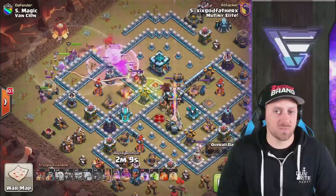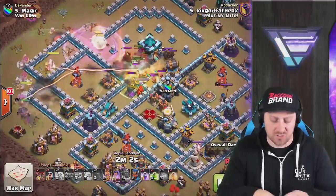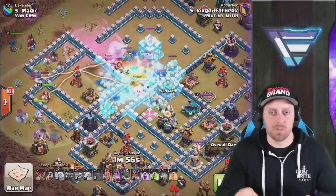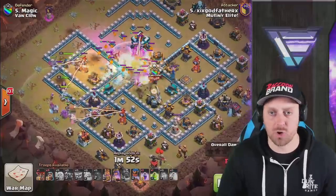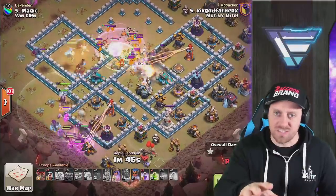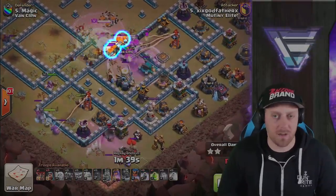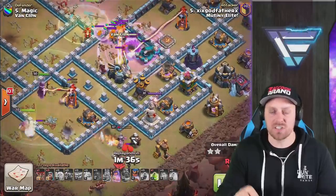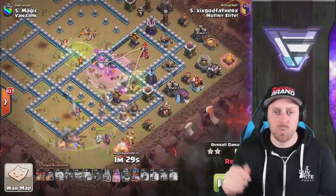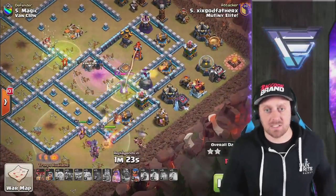Not needing the Earthquake Spell because the Town Hall compartment is just open right there. Poison Spell on top of that Lava Hound, which is great — the Lava Hound is going to slow things down a little bit. Ice Golem pops and freezes everything in the core. The Hog Riders and the Champion are storming the base as the Siege Barracks goes down. We have a bunch of P.E.K.K.A.s from the Clan Castle that are really ruining things — this is why Lava Hounds are really good in the Clan Castle. These P.E.K.K.A.s are beating up on our troops and our Healers. The Queen walked around the base and didn't go in the center, which is probably why there was a little trouble with that Lava Hound.